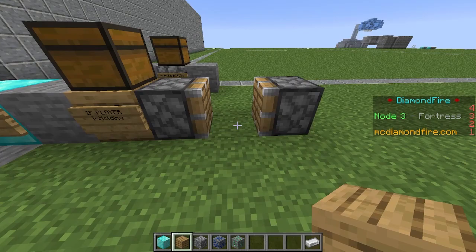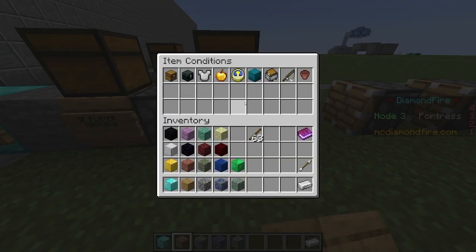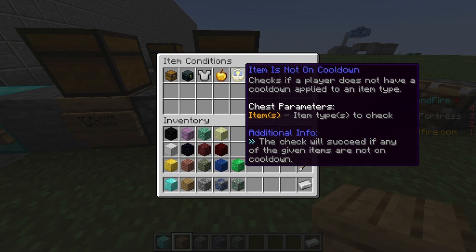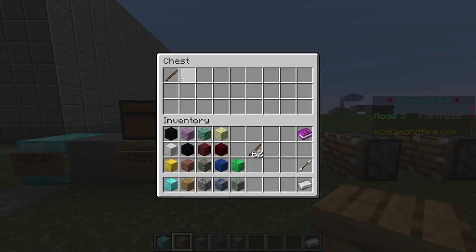Now here's where the fun begins. We want to put another if player, and we are going to go to item conditions, and we're going to check if the item is not on cooldown — if the stick is not on cooldown. Note, this applies to all sticks. So if I had a stick named Ice Wand and a stick named Fire Wand, all of them would have the same cooldown applied. That is just how Minecraft works — it is item-type-specific, not item-specific.